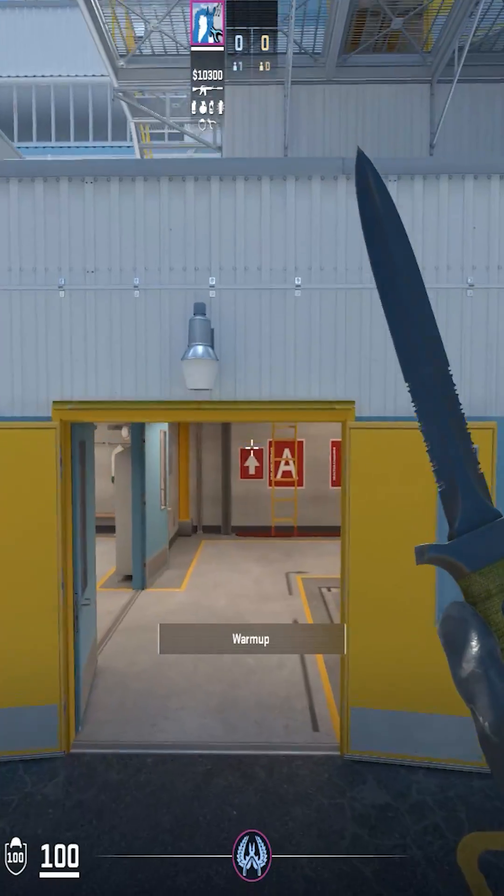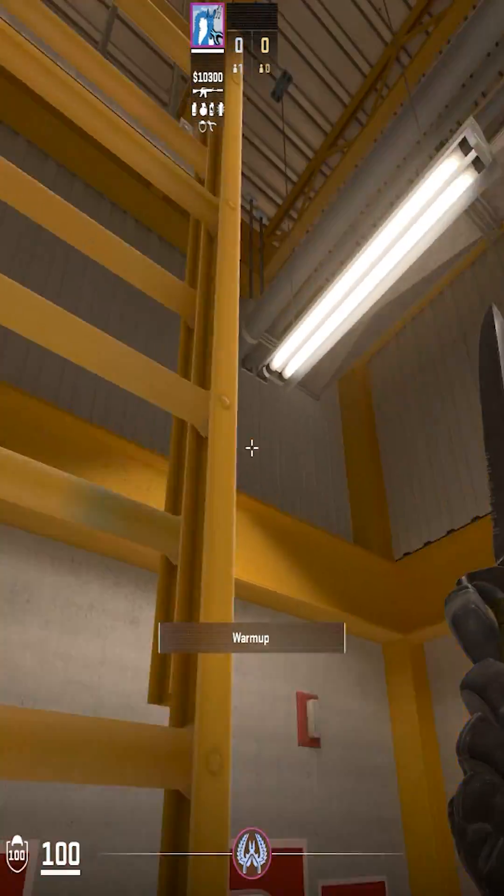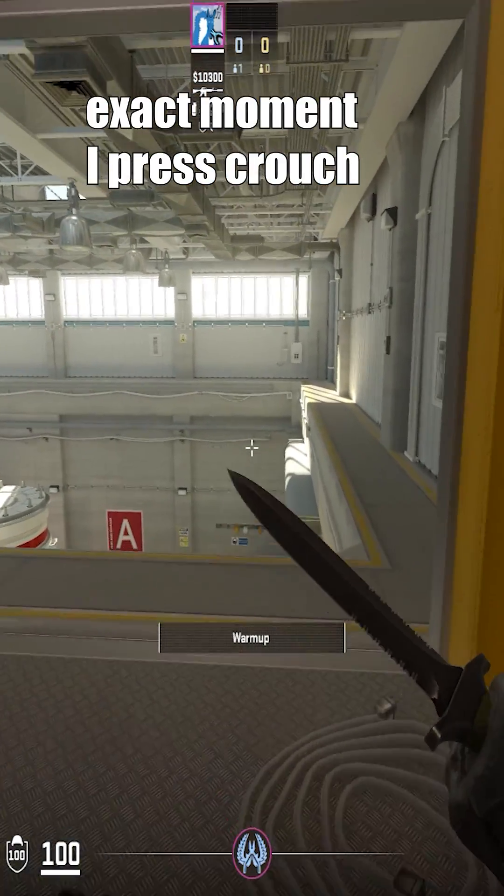Once you do this, you'll climb up ladders so quick you'll actually fly off the ladder. To not fly off, press crouch at the top or stop pressing your movement keys at the top.